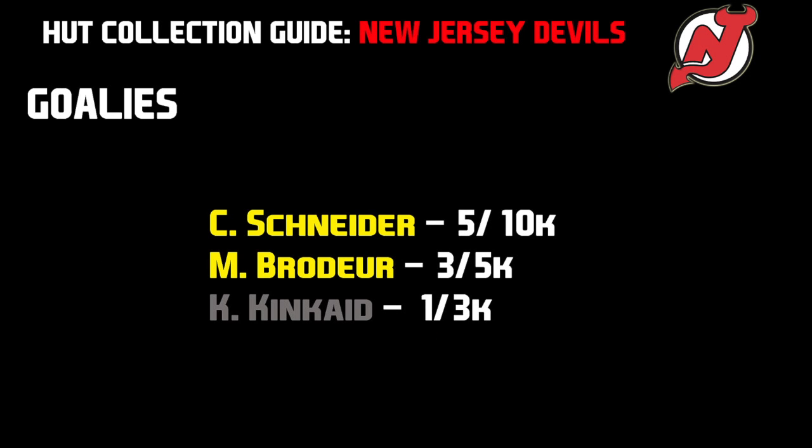For the goaltenders for the New Jersey Devils, we're going to have 3 goalies to collect: Corey Schneider, Martin Brodeur, and Keith Kincaid. Schneider and Brodeur are the 2 rare gold cards, and Keith Kincaid is the first silver card in this collection. For Corey Schneider, you want to try to spend between 5 and 10k. Martin Brodeur, 3 to 5k. And then Keith Kincaid, even though he is a non-rare silver, he's only going to go between 1 and 3k. You can get all 3 of these guys for under 20k, or if you're going for the low end, at least under 10k.